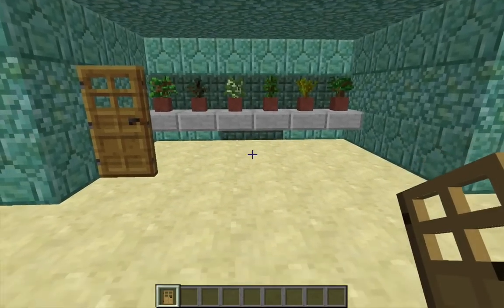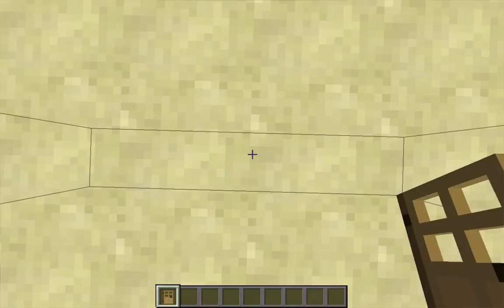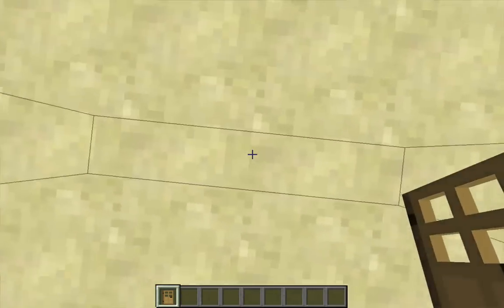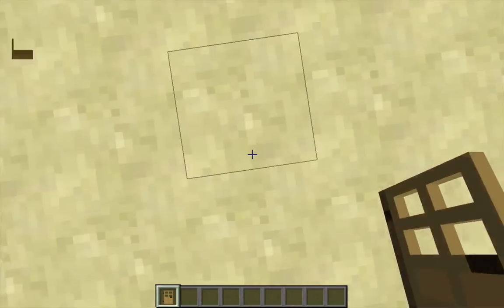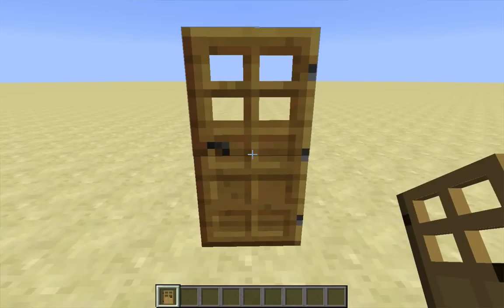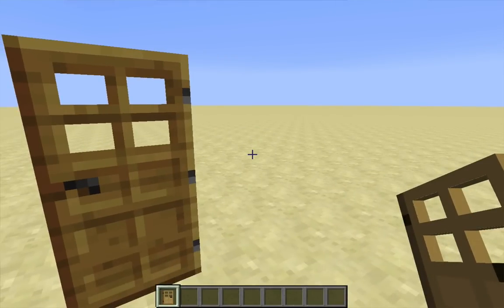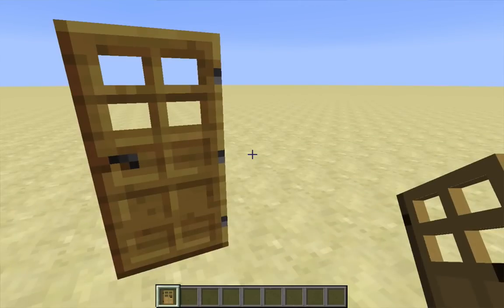Doors also have one more unusual property: they can be placed even when their collision mask intersects with the collision mask of a player or a mob. Here I'm actually inside the door — you can see the outline of its hitbox all around me. I can open it, close it so I'm back inside, even break it. But if I try to step outside the door, I can't just step back inside, because doors really are solid blocks. There are only two other solid blocks that allow placement when their collision mask would intersect yours — beds and lily pads — but I'm not using either of those.